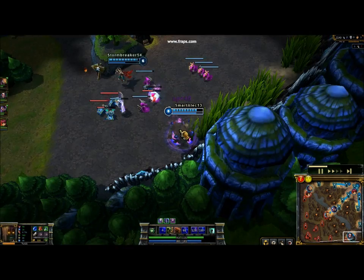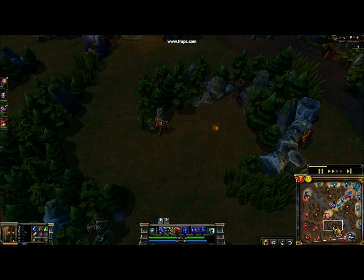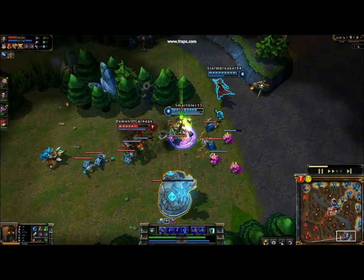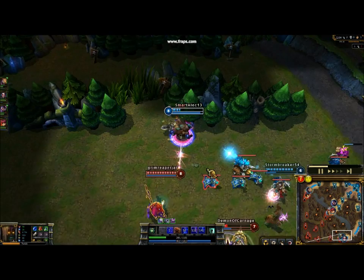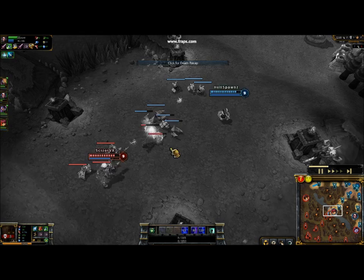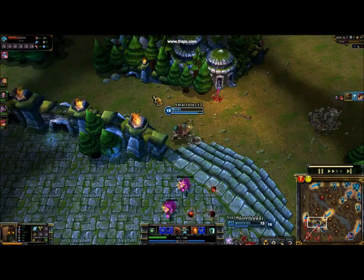Most bruisers do like to get red buff, located in the jungle on either side. Red buff is a buff that gives you damage over time and a slow on your basic attacks, and it's pretty good. Don't be afraid to pick it up if your AD carry or your jungler doesn't want it. I made a little bit of a bad decision and tanked too many shots, but that was my first death so it wasn't too big of a deal. Because the more fed your AD and AP carries get, the better off you are — so if you have to die to get them fed, that's a good idea.